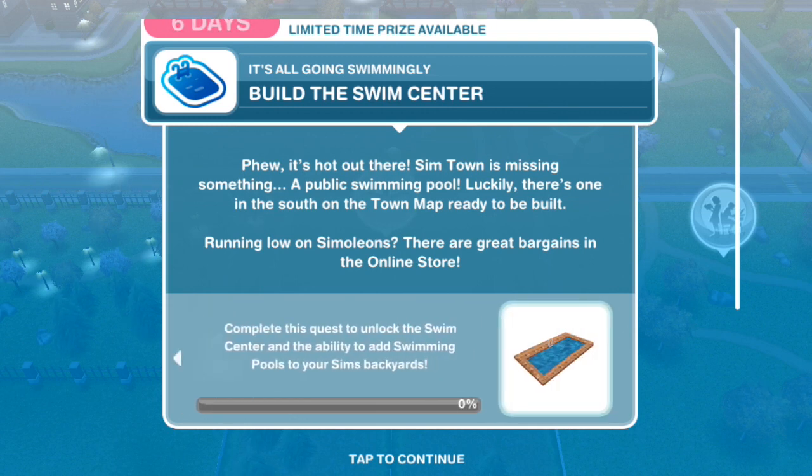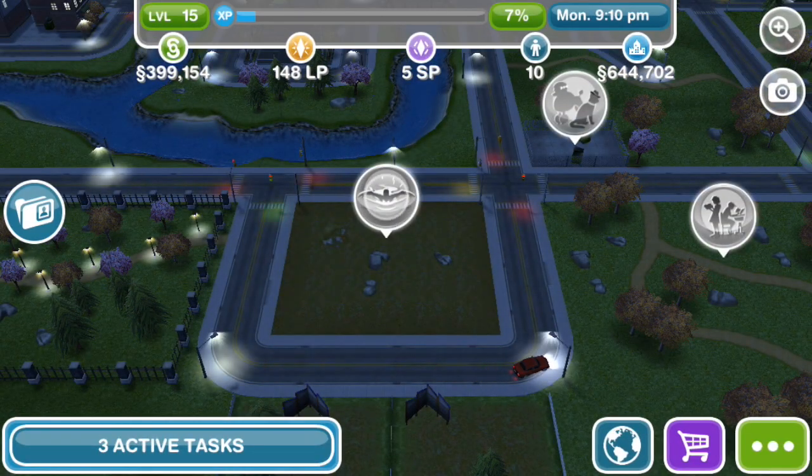So the first task is to build the swim center. It's hot out there — Simtown is missing something: a public swimming pool. Luckily there's one in the south on the town map ready to be built.